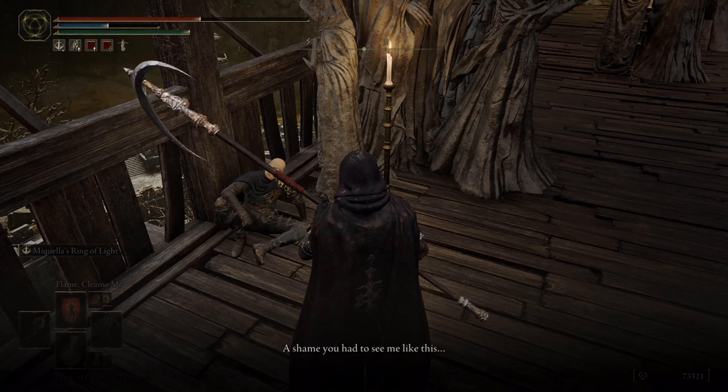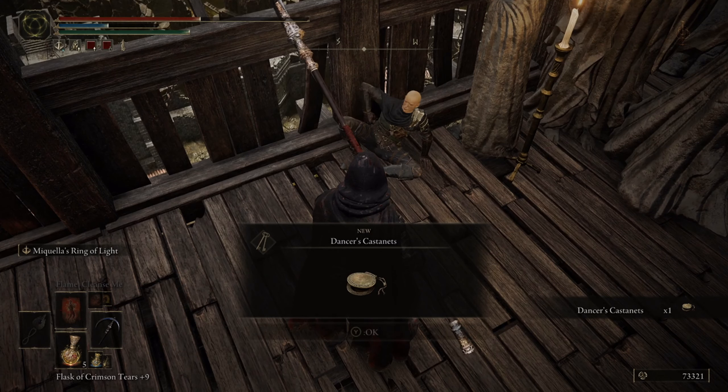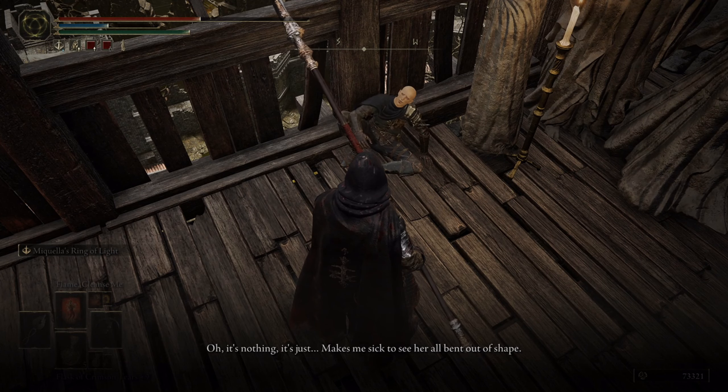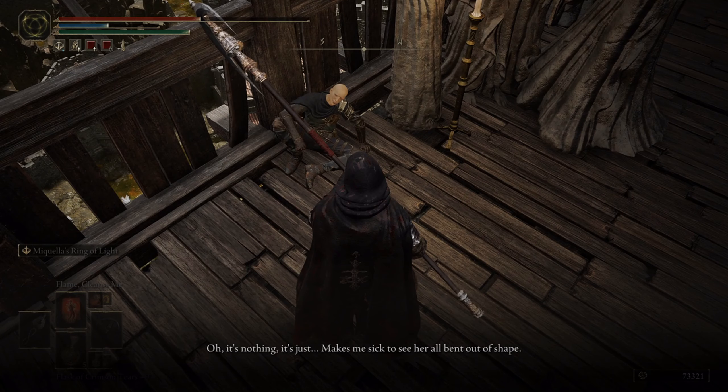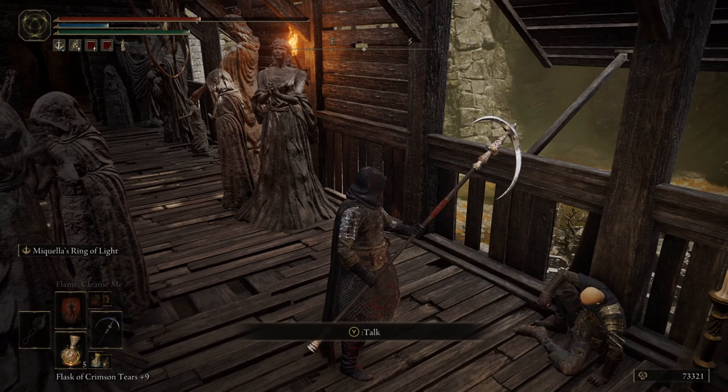A shame you had to see me like this. I had a bit of a slip-up, that's all. I should have stuck to what I know best. No matter — I know I can trust you. Gullible, yes, but a good soul. Make certain that Tanith gets this. So there's still something for Tanith — Dancer's Castanets. It makes me sick to see her all bent out of shape. Come on Tanith, back on your high horse where you belong. Looking out for Tanith, that's interesting.